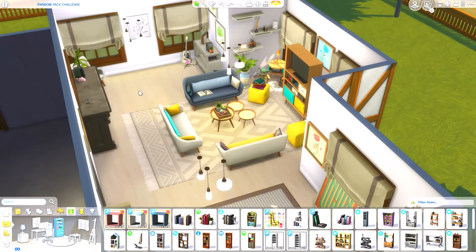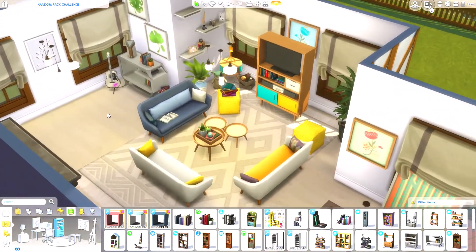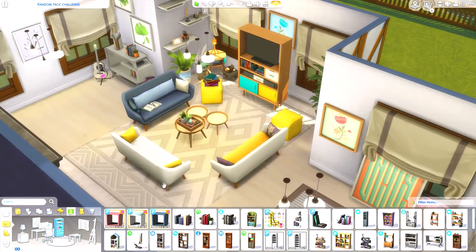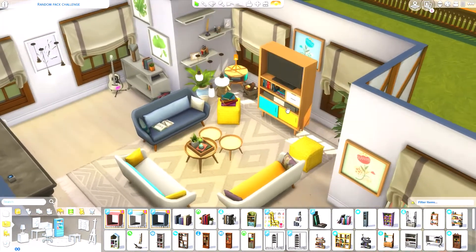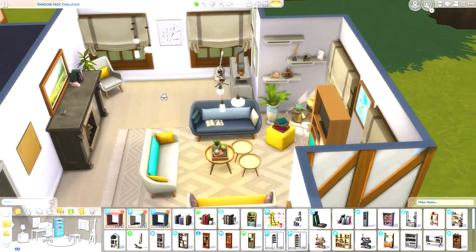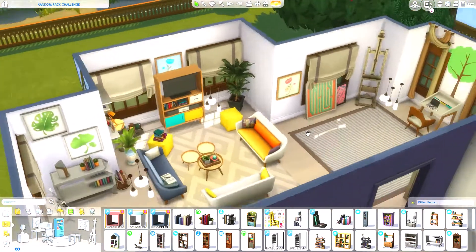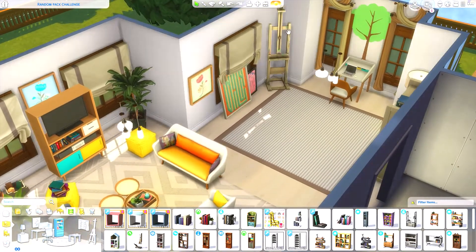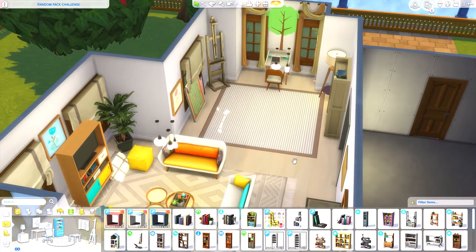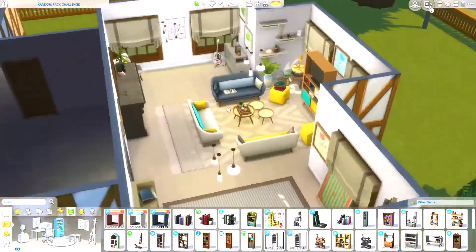The living room is pretty much done. I've used the Tiny Living different-colored sofas, little poufs, a TV stand, tables, and the chair. I've also added base game items — there's a traditional fireplace, an easel, and pictures to create an artist's area. I left some open space so it doesn't feel too cluttered.